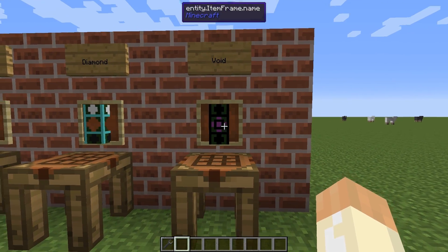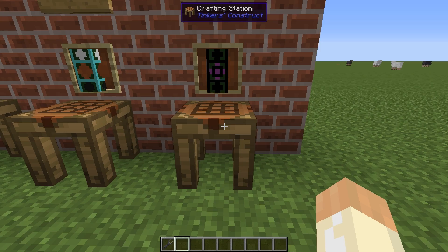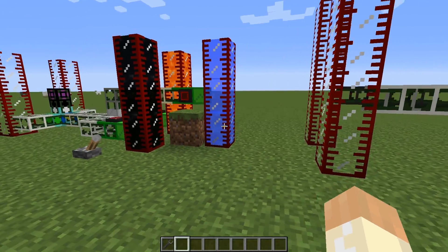Last, you have the void pipe - it destroys fluids but only at 10 millibuckets per tick. So even if you feed it with 80 millibuckets per tick with a diamond pipe or a golden pipe, it will only destroy them at a 10 millibuckets per tick rate. So that's the overview of the pipes we'll take a look at today, and now on to the examples.